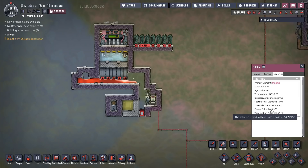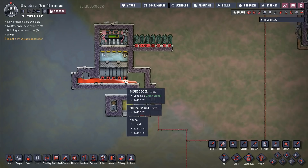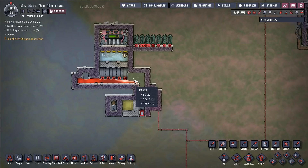It freezes at basically 1,410 degrees Celsius. We have it down to 1,440 degrees Celsius — just because I don't want to solidify the magma at all here — I want to keep it in liquid form. But we're cooling it down to roughly 1,410 so that we can spill it off the edge here.